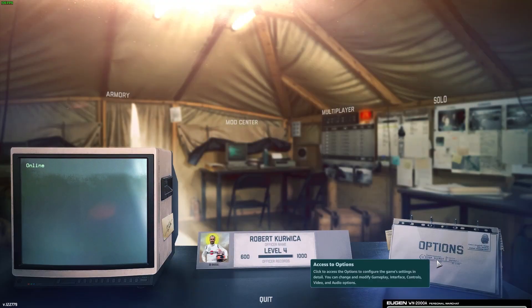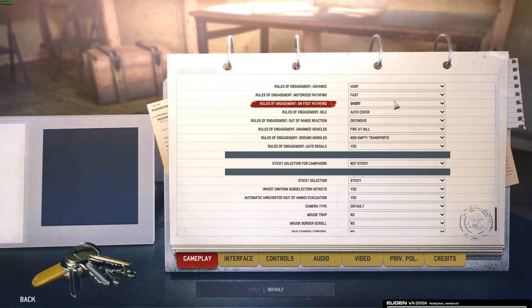To do this, first we'll need to click on the options, navigate to the gameplay. Inside you'll be able to find rules of engagement for motorized pathfind, and we can switch between short and fast.